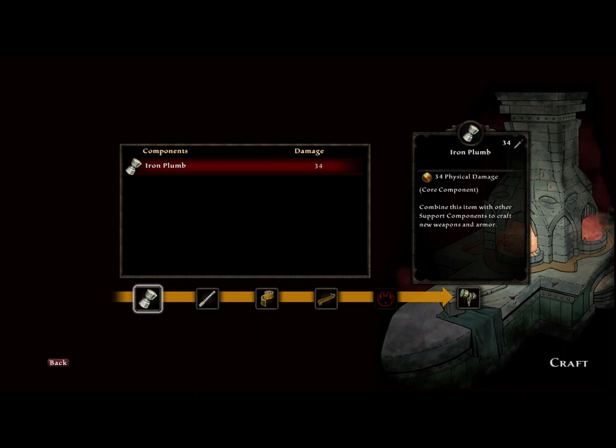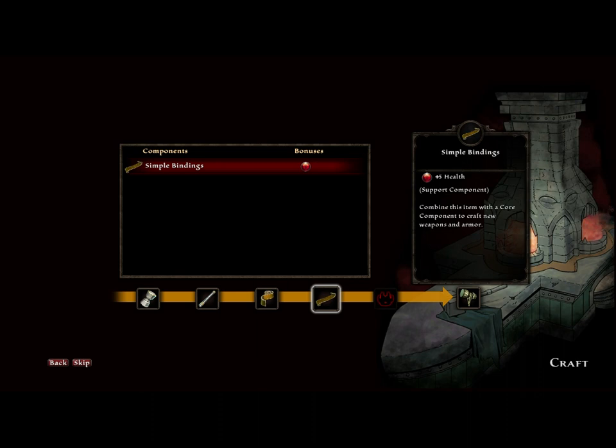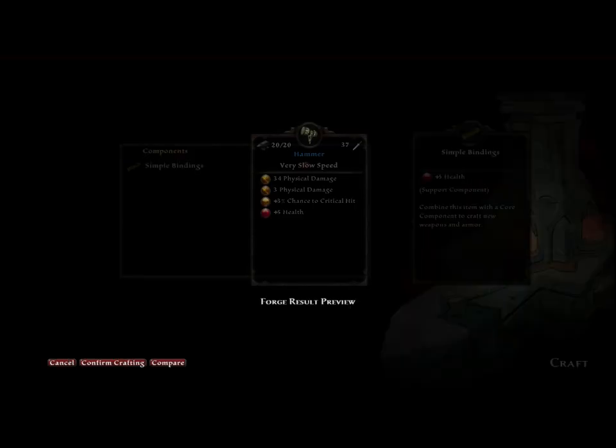This is the core component. This is the main component that has your base damage threshold. Then you can add bonuses to it. We have simple shaft, which adds three physical damage. And here we have two basic grips. We can add a grip that is plus five health, or we can do a basic magnifying grip, which will add a 3% chance to crit. So we'll take that. And then we'll have simple bindings. And the more of these you have, the more options you have to build your ideal weapon.